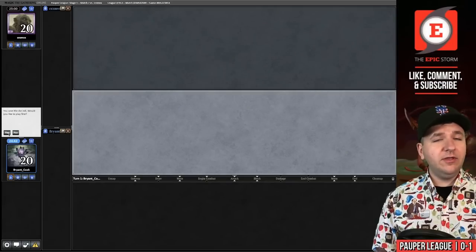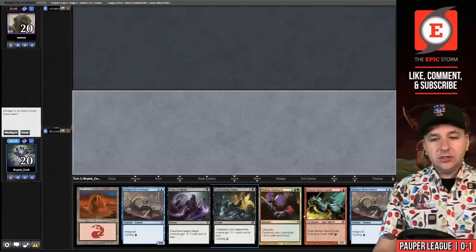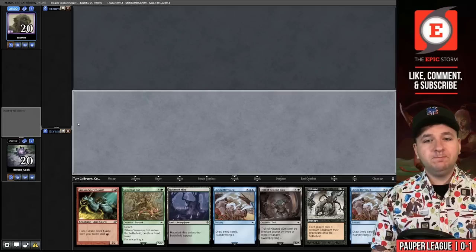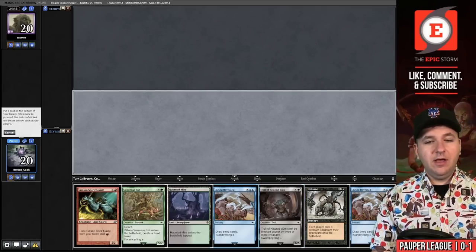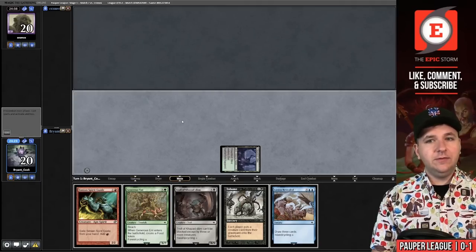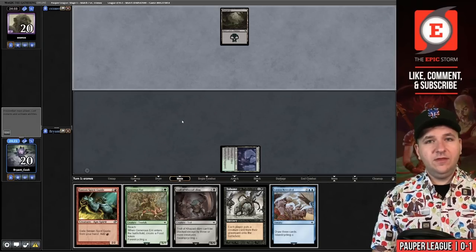We are on the play for match number two. We have a pair of Riverwinders but no other land cyclers, so this hand is actually kind of risky — I'm going to mulligan. This seems fine — we'll keep and bottom one of the Lorien Revealeds. Haunted Mire, pass the turn. No clue what our opponent's playing. Something with a basic swamp.